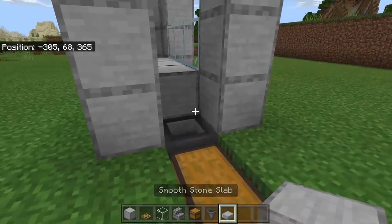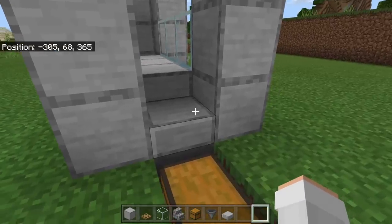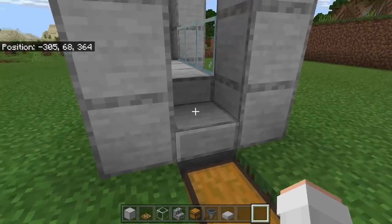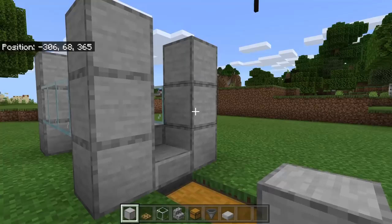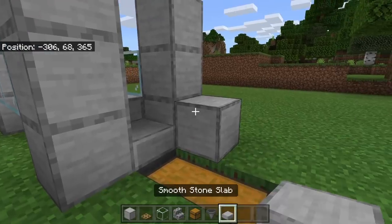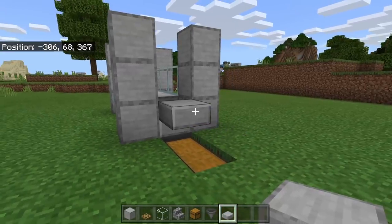The next step is to place a slab over here. By placing that slab, we will be able to ensure that no creepers sink down into the hopper. By the way, the hopper will be able to pick up drops through the slab. The next step is to temporarily place a block over here, then place a slab on the side. Now break the temporary block, then place 2 more slabs over here.